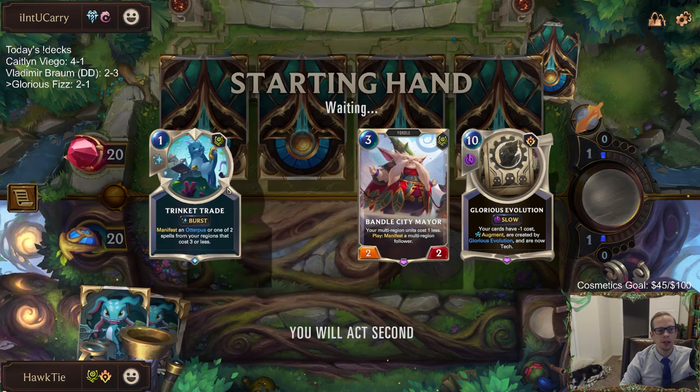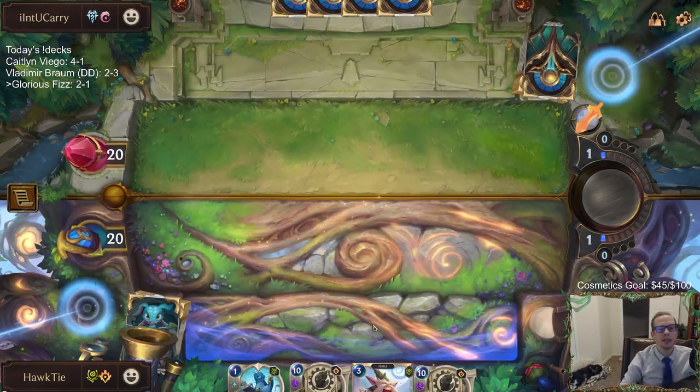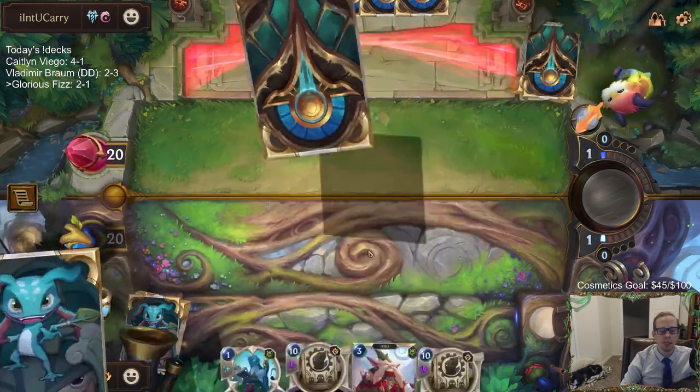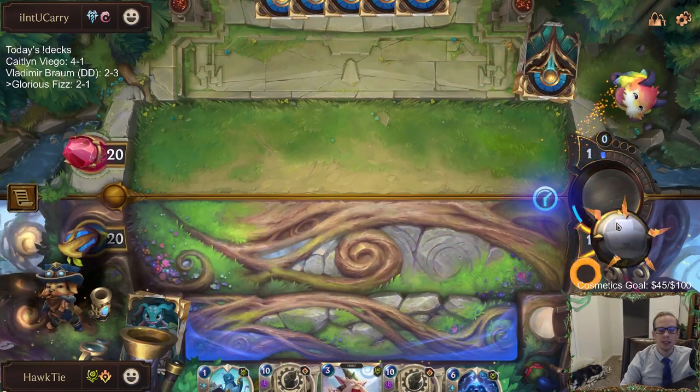We want Trinket Trade — perfect with Evolution. I'm going to keep the Vandal City Mayor because it gives me something to do in the mid-game and gives me another card to do something else with. So we can do a couple of things instead of just doing nothing.